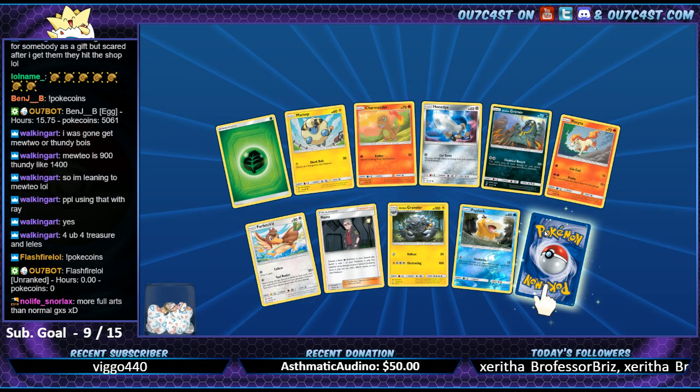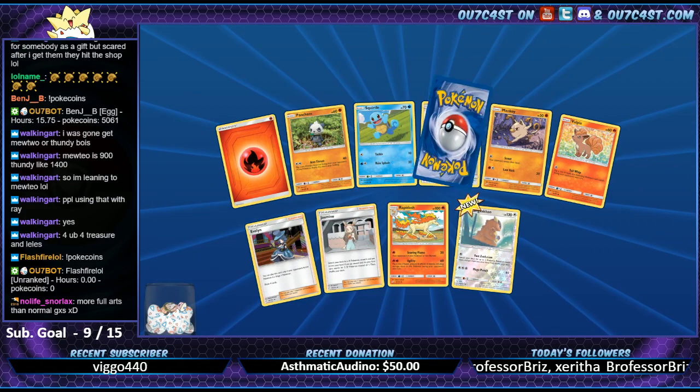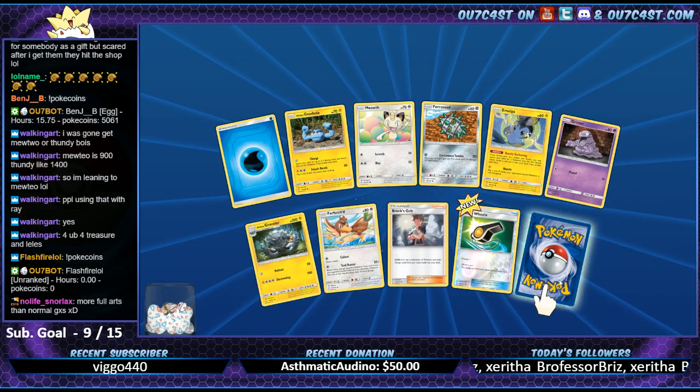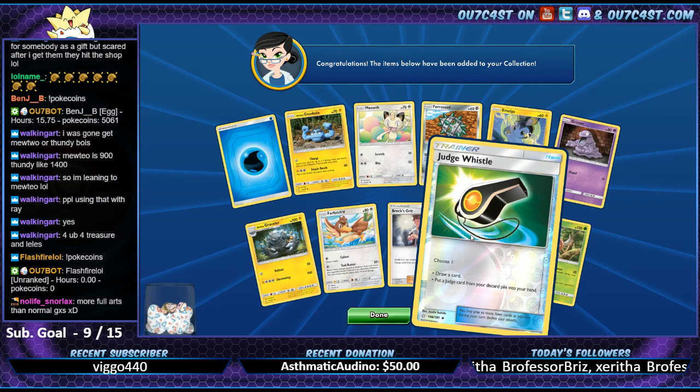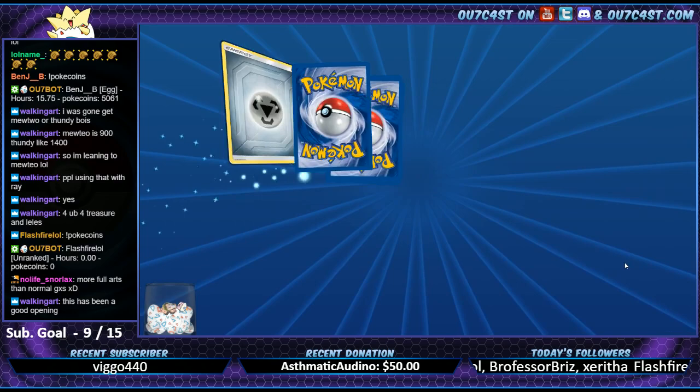Psyduck, Bronzong. I want Erika's Hospitality - it's kind of my chase card at the moment. Pinsir, Druddigon. Treecko draw - put a Druddigon card from discard into your hand.